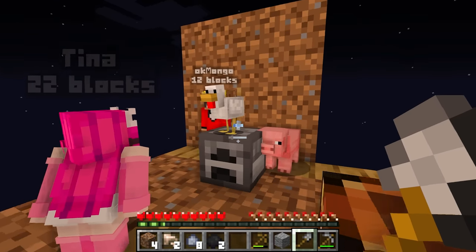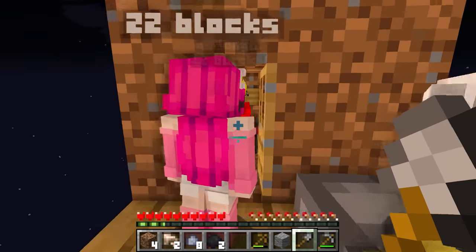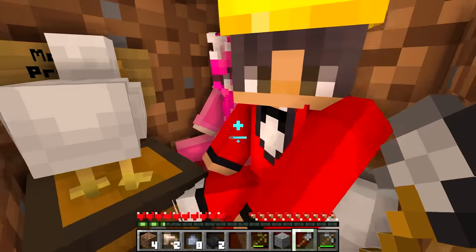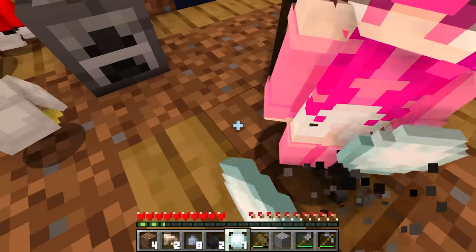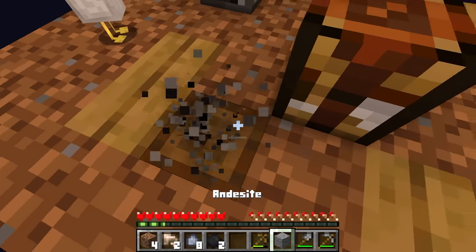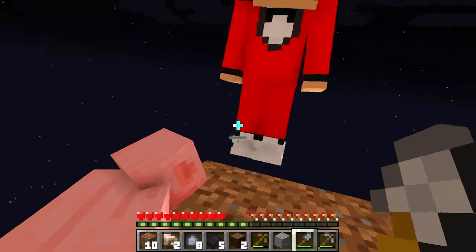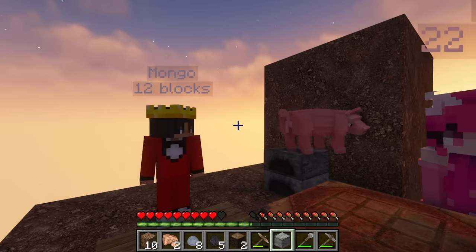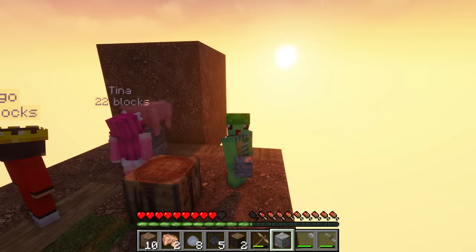Look at the chicken standing on the furnace — doesn't it look yummy? My house is done! Come inside — we have a bed, a chest, and a sign that says 'Mongo's Property.' Your house kind of sucks, bye! Take this chicken with you! Look, I have super cool snowballs — hit Mongo with them! Snowball fight! Why are you hitting me? I need to close the door! I've had enough — I wanted the game to look more realistic!